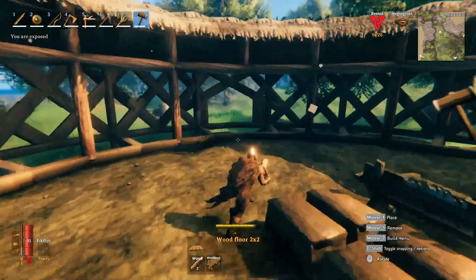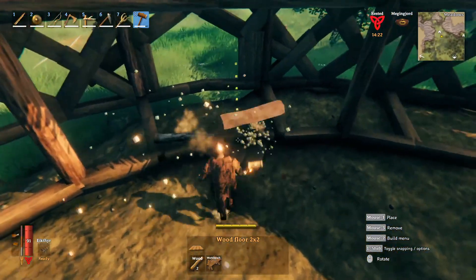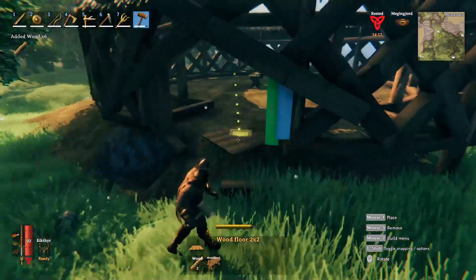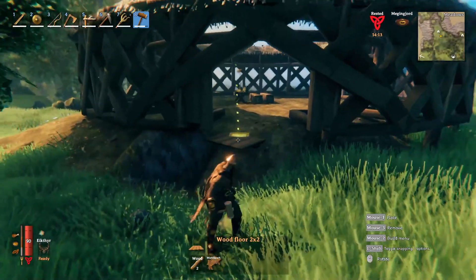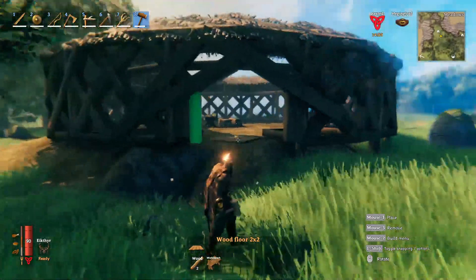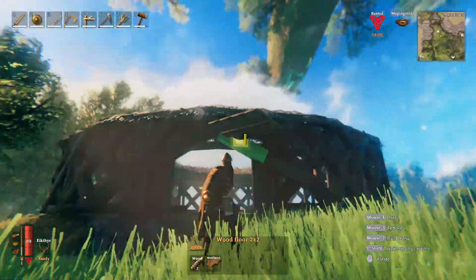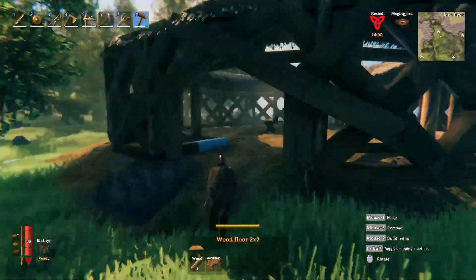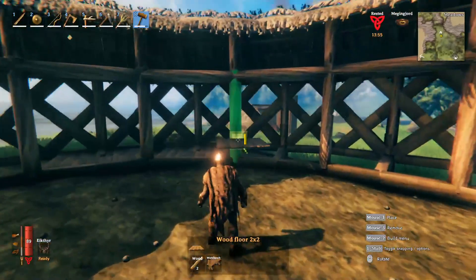Do this to every single one of these places except for the entrance way. For the entrance way, remove these completely because you need to be able to get through. As for what you do to make it work — if there's a slope or whatever — it's entirely up to you. You can use stairs, terraform, add a little entrance roof on it. For this tutorial I'm going to show you what I did on the Valheim Online server.